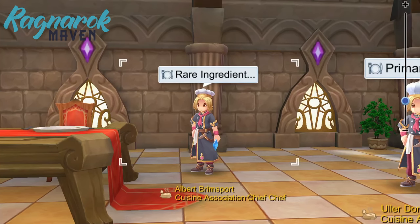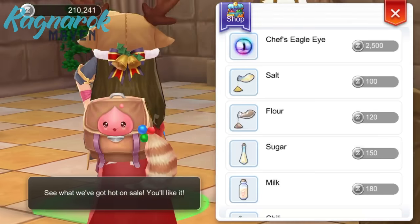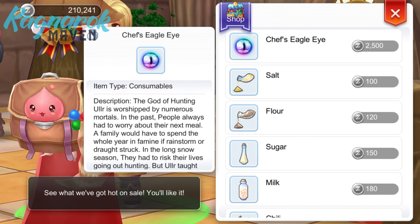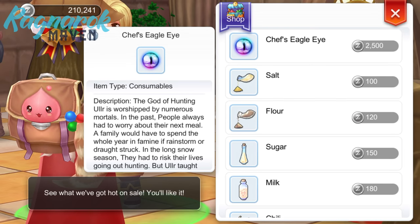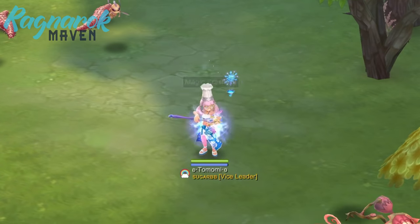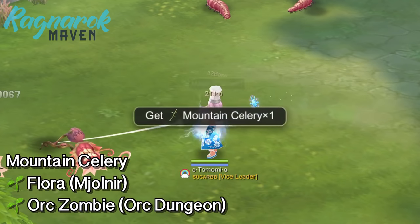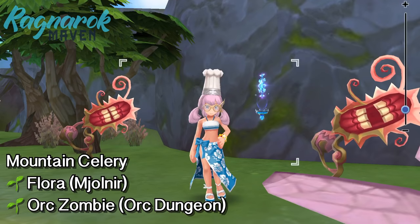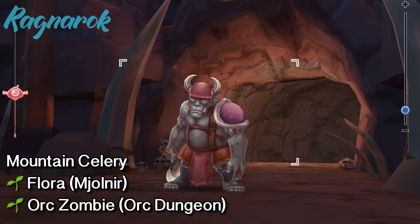Again, we can purchase rare materials from the rare ingredients NPC. However, there is a daily purchase limit. In order to hunt for rare ingredients ourselves, we would need the chef's eagle eye and target specific mobs to get ingredients. Note that you can still get ingredients even if you have consumed your combat time. For our magic attack rare ingredients featured earlier, we have the mountain celery, which can be obtained from the flora in the Molnir Mountains. You can also get this from the orc zombie found in the orc dungeon.